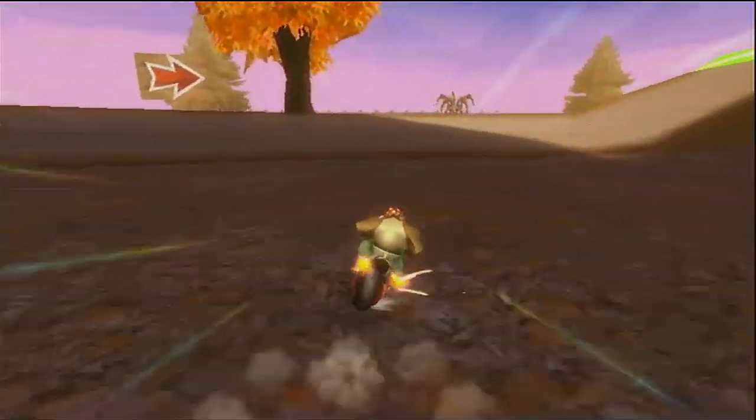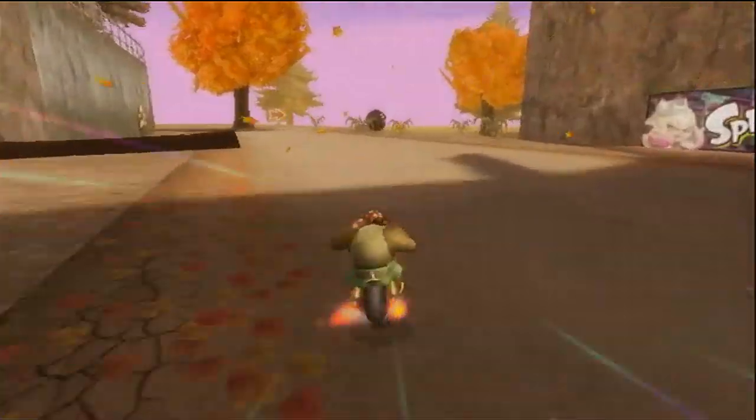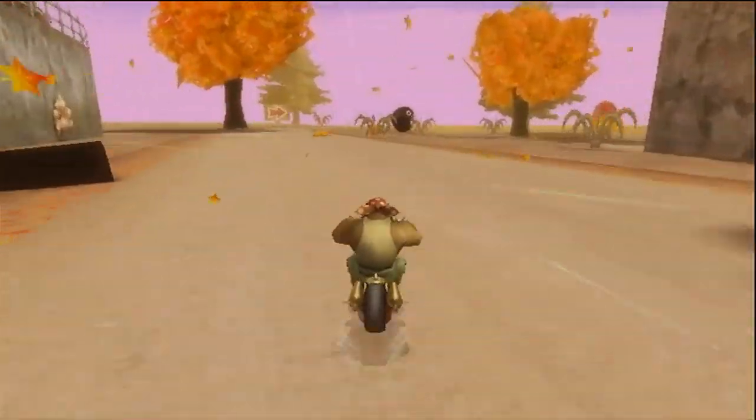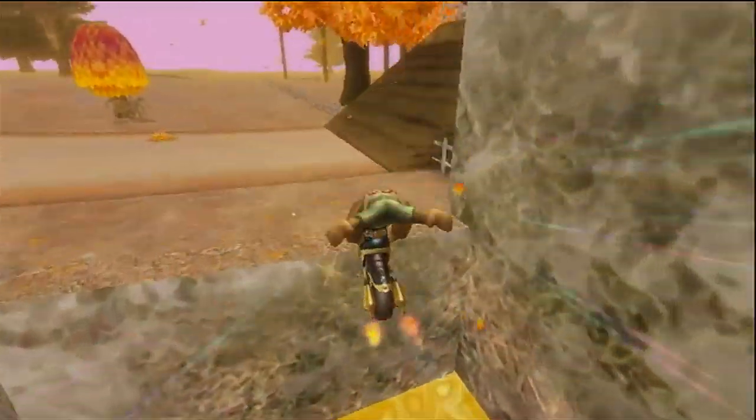Starting off this list we have Autumn Lee's Way. This track has many shortcuts but the most important one is the Gap Jump. This shortcut saves loads of time compared to going around and you can do it with just one mushroom.